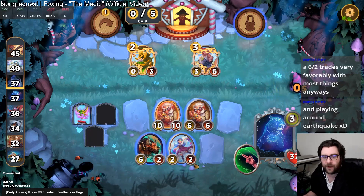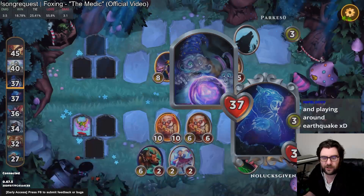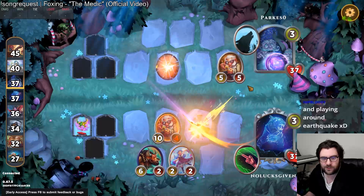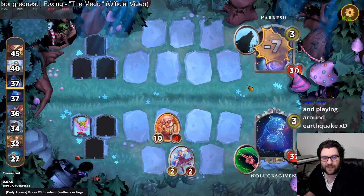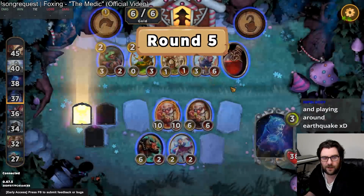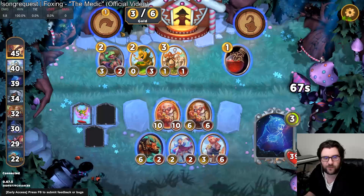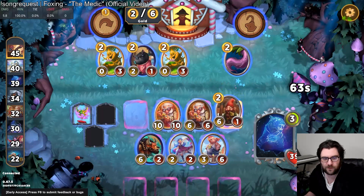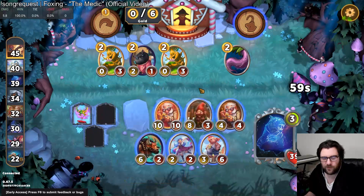I'm actually playing around Baby Dragon here more than I'm playing around Earthquake, but we're playing around both. Merlin's going to get a Slay, but they're also going to get a nice 7 damage to the face as we take our Rightful Throne as Lobby Leader. Let's go Prized Pig — roll for 2-drop Dwarves. There's a 2-drop Dwarf. Play around Earthquake like this.